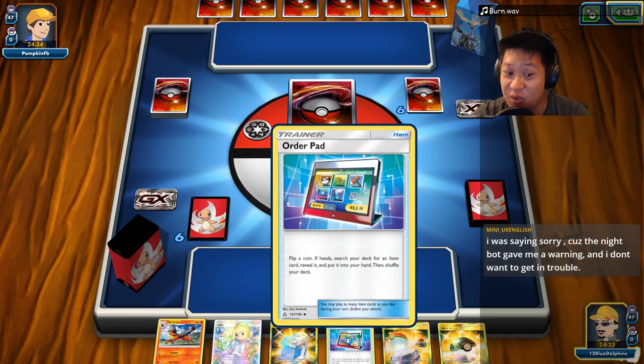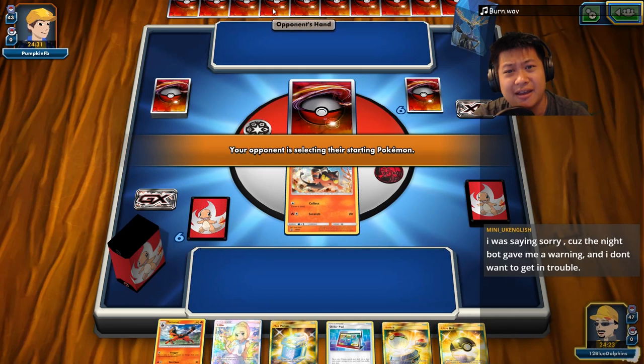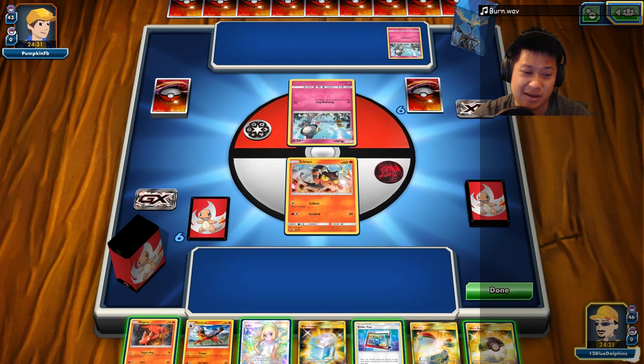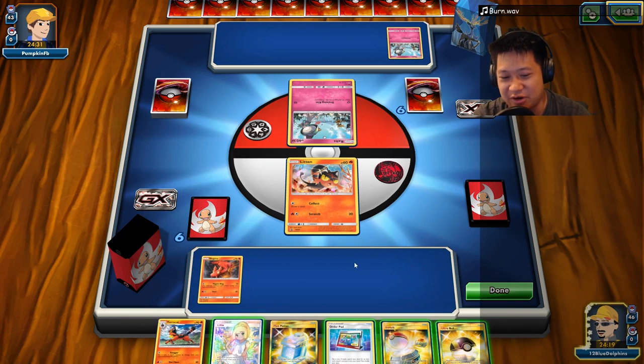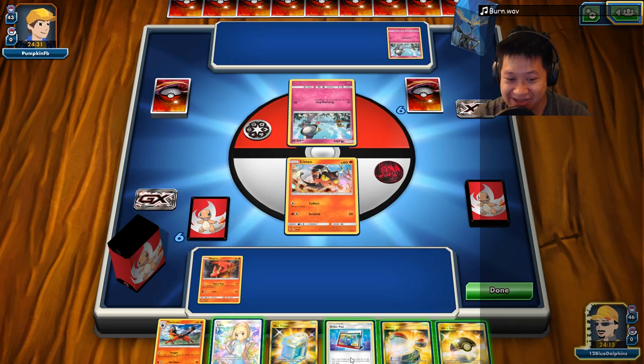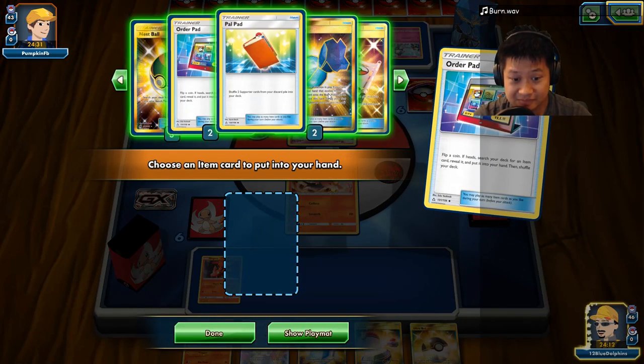Let's see if this hits before we play. This is my draw supporter — I need to shriek. Whatever, man. First of all, let's play as we get a Incineroar. Oh, okay, that's good. Now I see I already have — I'm going to pull that rare candy, because I know I have the Ultra Ball right here.